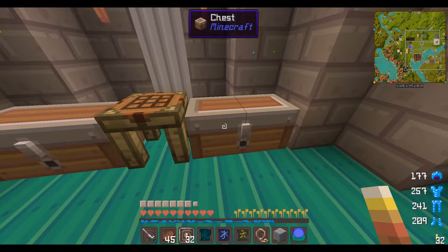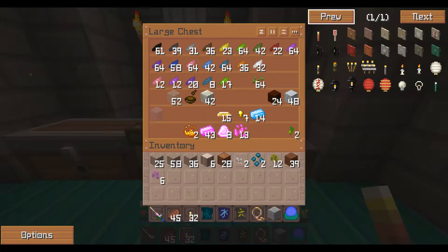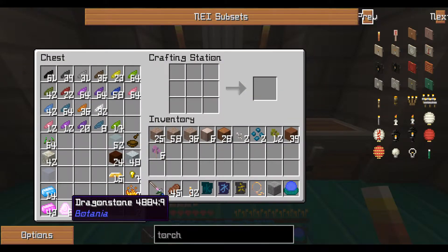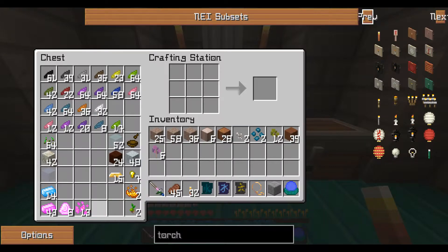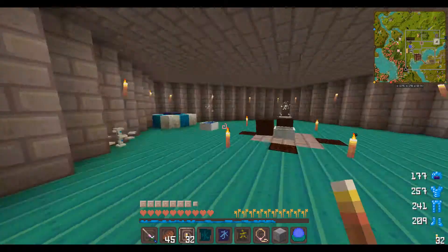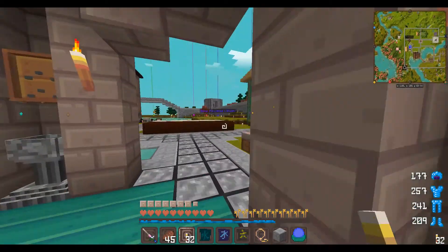I reopened my Alfheim Portal, the world, and I created a whole bunch of stuff: Elementum, Dragon Stone, Mana Diamonds, Mana Pearls, Mana Steel - traded into it - and Alfglass. And a whole bunch of Dreamwood, because I'm fixing to upgrade all of these spreaders. Well, maybe not all of them, but a good bit of them.